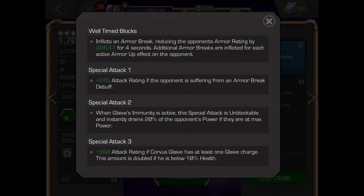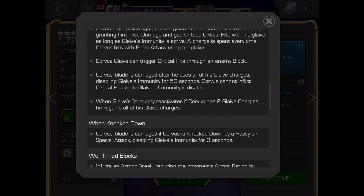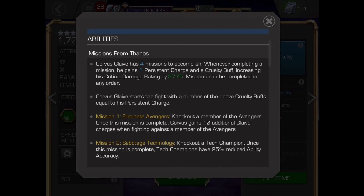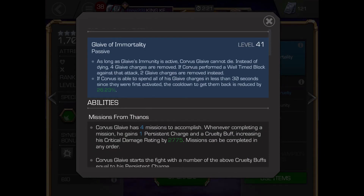When duped, Corvus cannot die from any debuff as long as he has one or more glaive charges. Special 1: every hit is a critical hit as long as he has a glaive charge. Special 2 is unblockable and all crits as long as Corvus has a glaive charge.